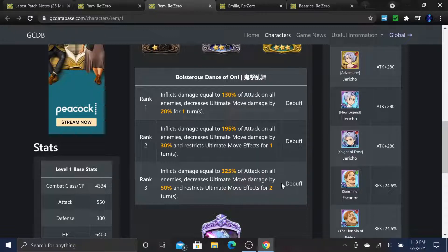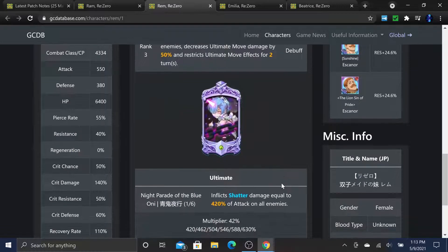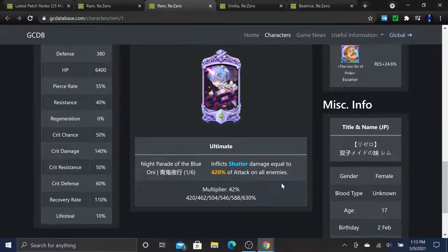This is extremely broken because if the entire enemy team ults at the same time, none of their effects work. For example, Goddess Liz won't heal, Gowther won't get the reflect, and you won't lose your gauges to Gowther. She's so good - I will be 6-6-ing all of them, it's not even a question.